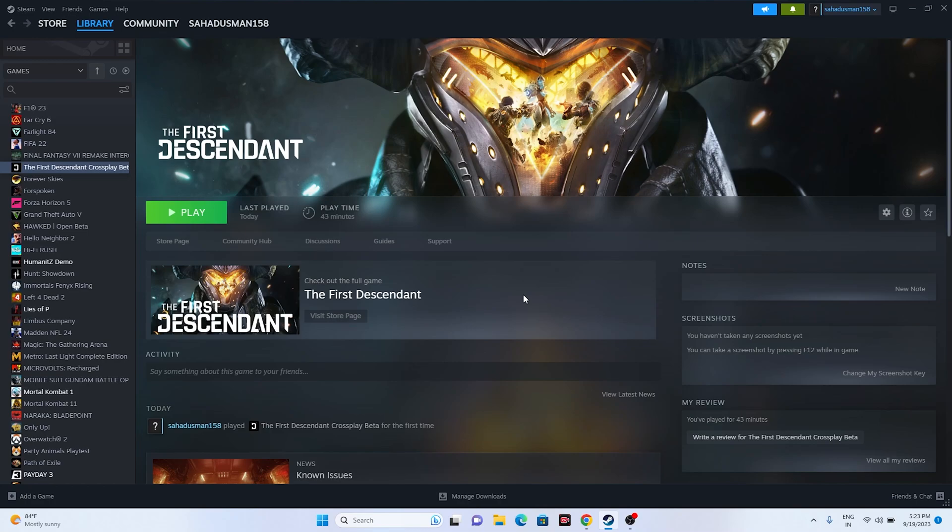Hello everyone, welcome back to Good Draw Tips. In this video we're going to talk about how to fix The First Descendant crashing issue — it is not launching or won't launch, freezing, stuttering, lagging, low FPS drop, stuck on loading screen, and even an issue with the black screen and how we can fix this. Let's dive into the workaround.